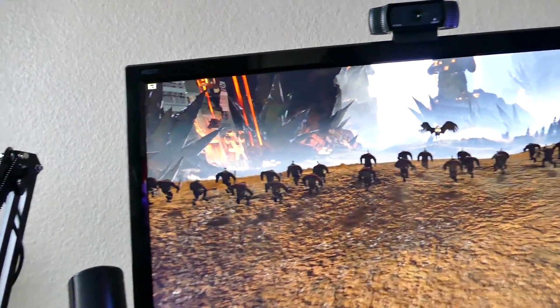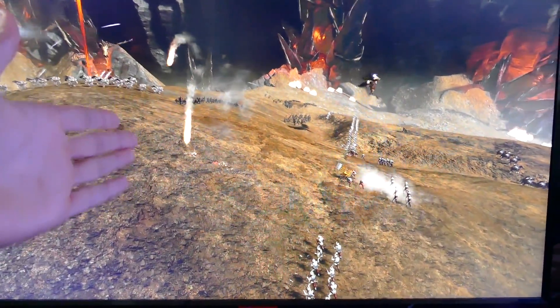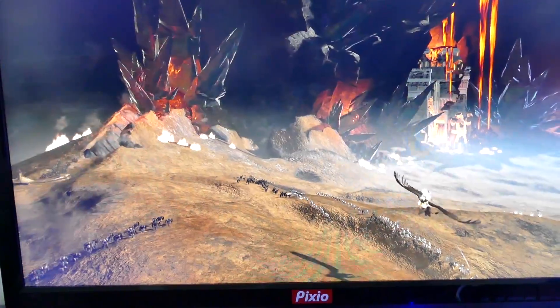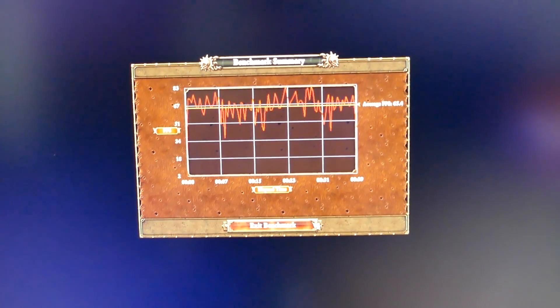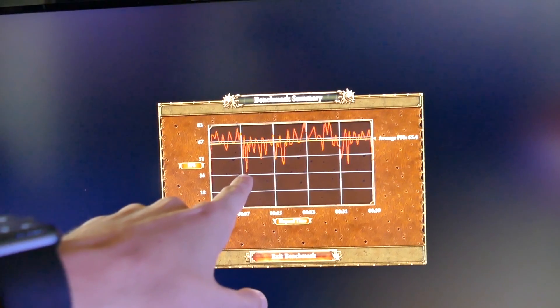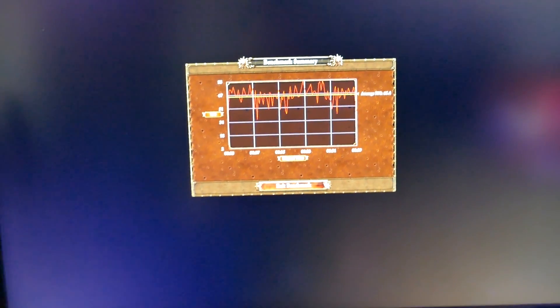I'm actually pleasantly surprised by Total War Warhammer's performance here. We're achieving, according to Fraps and the game, about 60 to 70 FPS — but you can tell it's very glitchy, abruptly stopping and starting again. That's the result of obviously having only one core working. For a game that is very CPU intensive, this is actually one of the better games we've benchmarked. Final result: average FPS 65.4, went up to about 83 and then down to around 35. It looks playable on paper, but there was a lot of frame stuttering going on.